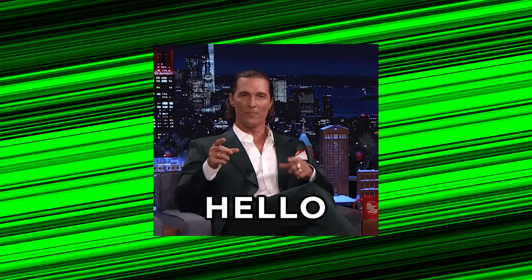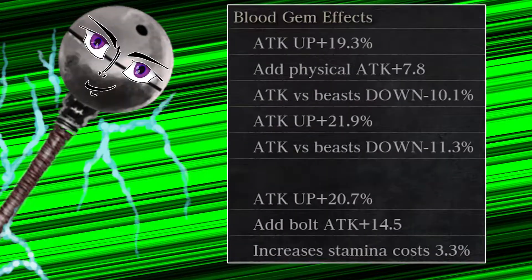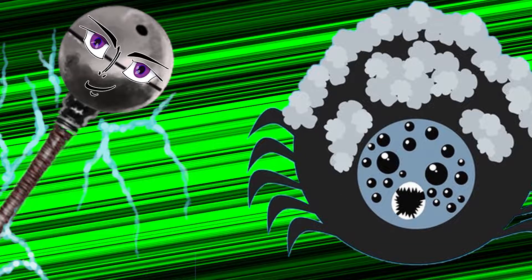Hi guys, you're fellow Bloodborne Hunters, right? You like Tonitrus and you think 3 nourishing gems are the best setup for this weapon, especially when you want to cheese a king such as Rome the Vacuo Spider, don't you?